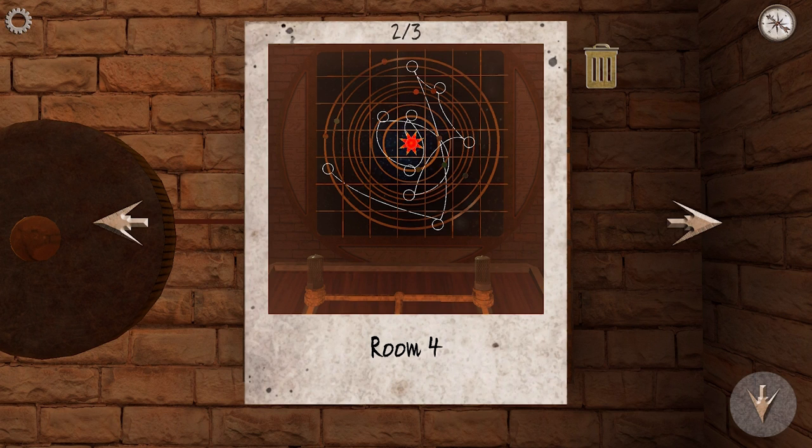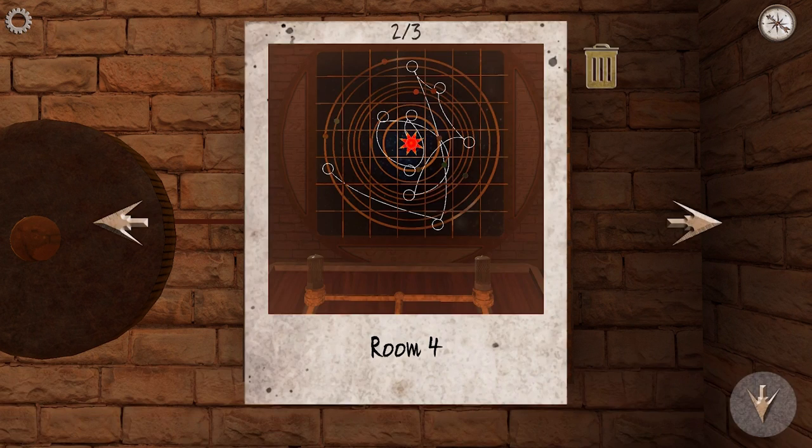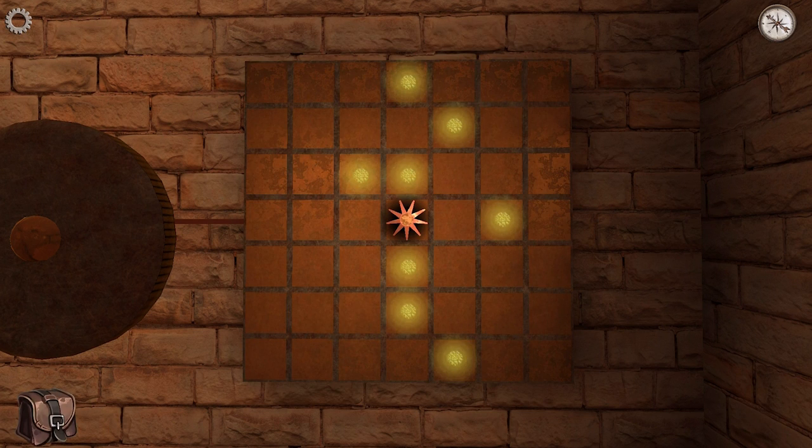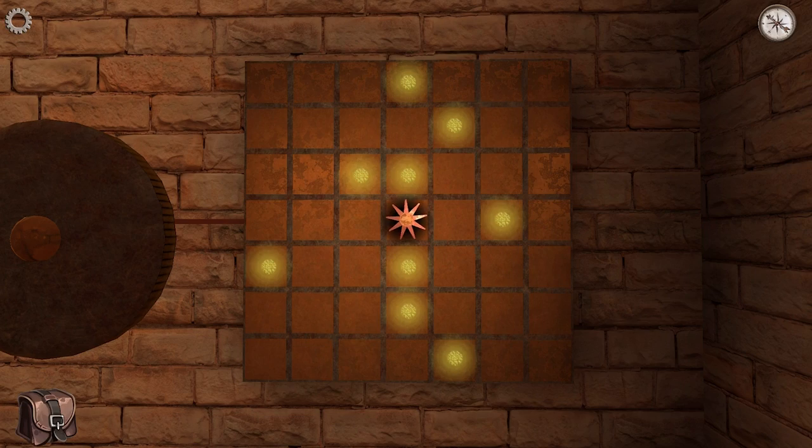One, two — nope, I got that slightly wrong. One down, so that one's off, that one's there, that one's there. Is that right? Yes, that looks right. And then we've got two straight down and one to the side like that, and then we've got one outlier three up from the left.